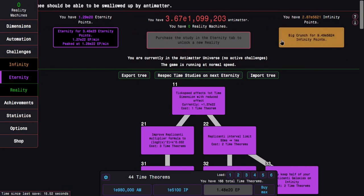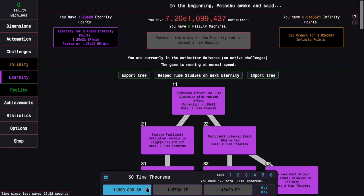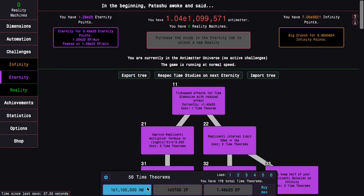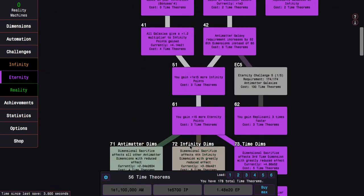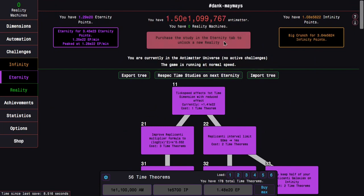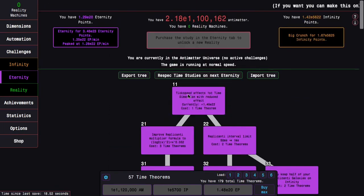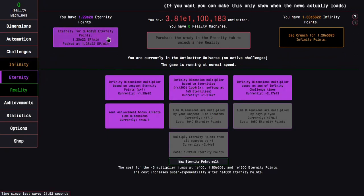I can gain all the way up to E5600 infinity points. This means I can get 6 time theorems with infinity points plus 6 time theorems with Antimatter. I'm also very close to the next time theorem — and there it is, I knew I was like a tick speed upgrade away. So that is 13 time theorems and E23 eternity points.